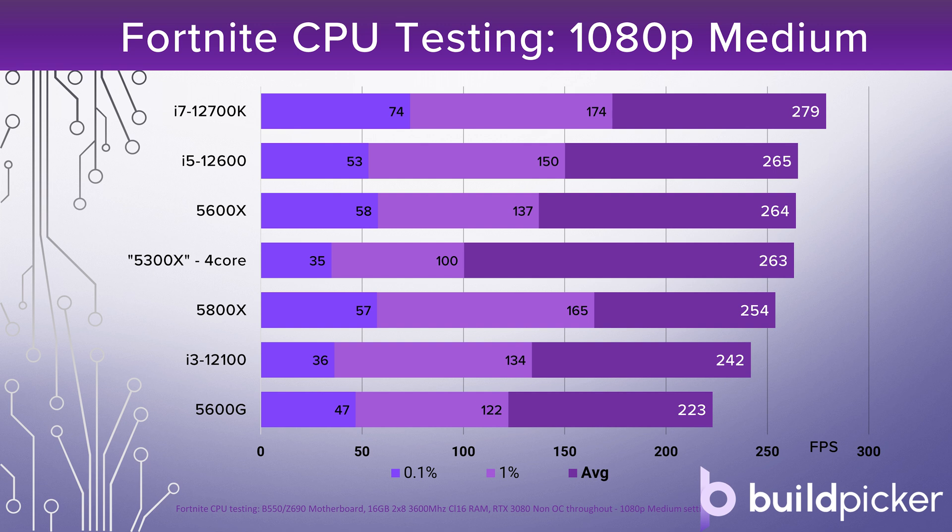The i3-12100 is next up and puts together a very respectable 240 frames per second average. Although those 0.1% and 1% lows are a little lower — perhaps 36 frames per second for the 0.1% — that's actually a feature that runs throughout this testing. It just seems to be a feature of Fortnite that you are going to run into those lower 0.1% lows and it seems very hard to eliminate them from a hardware perspective.